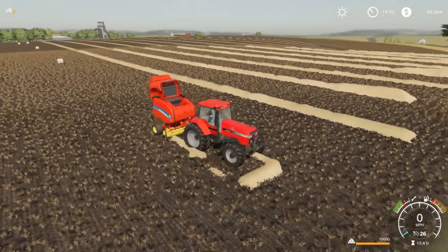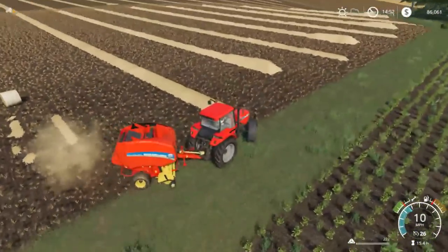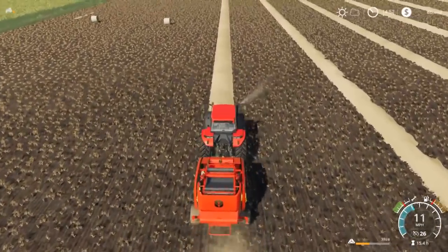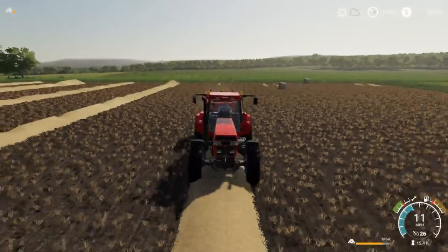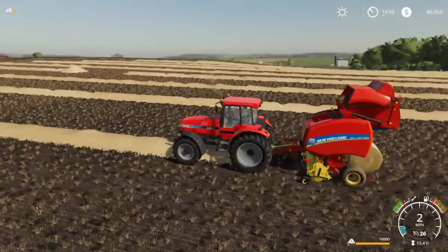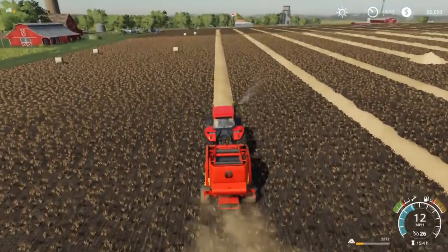We've got to bail up the straw still. The hired worker in that field over there is running the combine and the trucks. We also have to mow hay, cut beans, pick corn, and we're going to be buying some horses in this video — or at least the horse pasture — along with moving some hay. Right now I'm just trying to bail a little bit every episode and hopefully by the end of each video I just have a couple rows done.